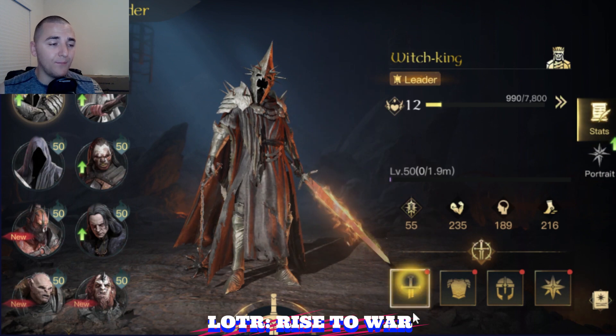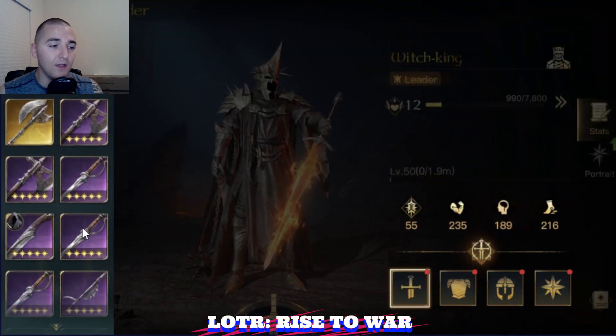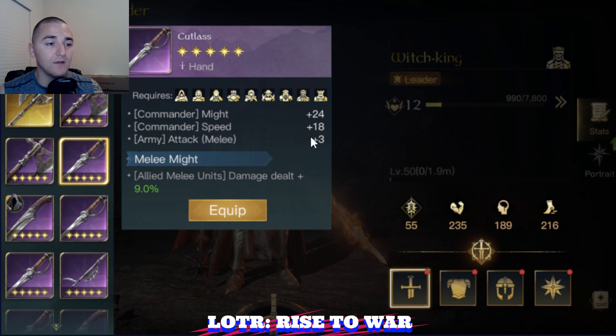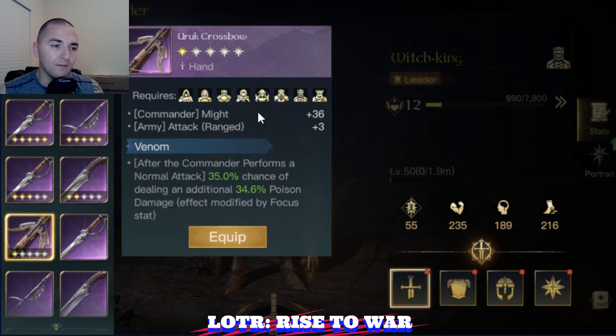Gear-wise, the gear is very simple. You're going to want to get stuff with plus attack and plus HP. So the Cutlass for melee — this is the best-in-slot purple for melee units. If you're going to run ranged units, you could run potentially the Uruk Crossbow. You can also run the Easterling Spear if you're going to run cavalry.